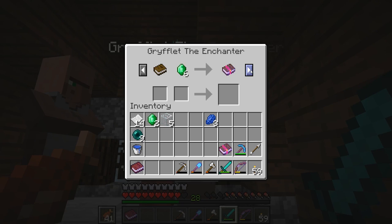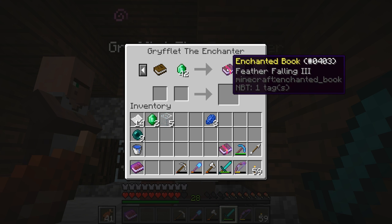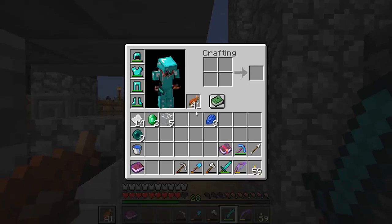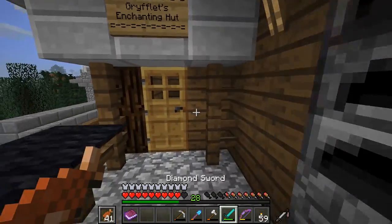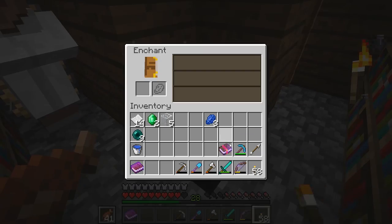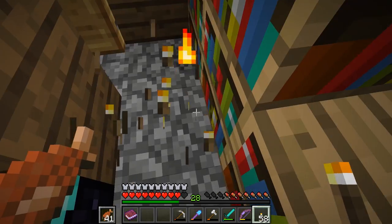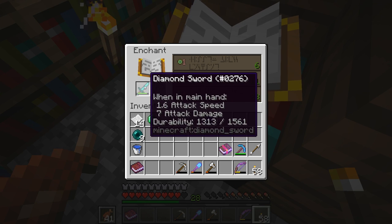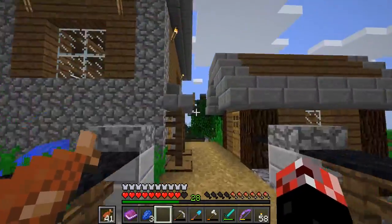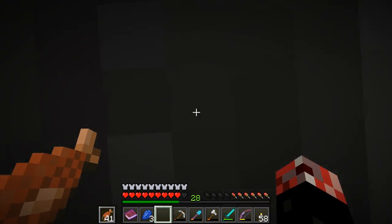Please accept my ten books and offer me a mending book in return. Forty-two emeralds for Feather Falling 3 - that is a really awful trade. If it was more like 15 emeralds for Feather Falling 3, I'd be a lot more hyped. I really want Sharpness 4 on the sword. I think I've got a whole bunch of ores down in the storage area which I need to smelt. By smelting those up, we should get 30 levels that way. Let's do that.